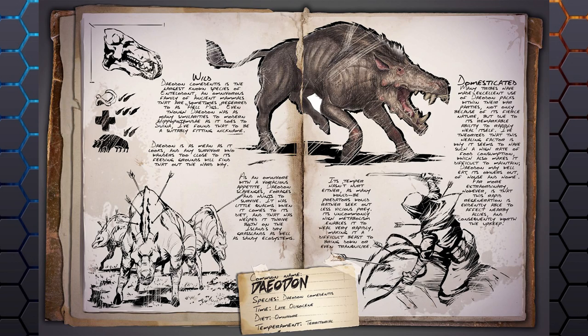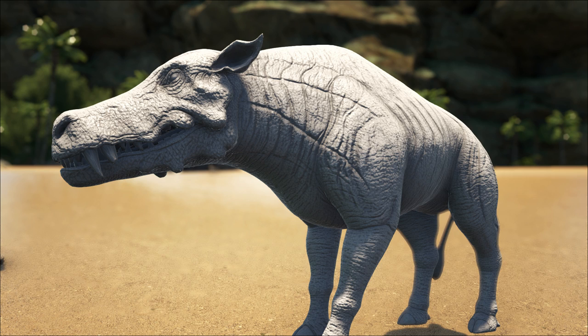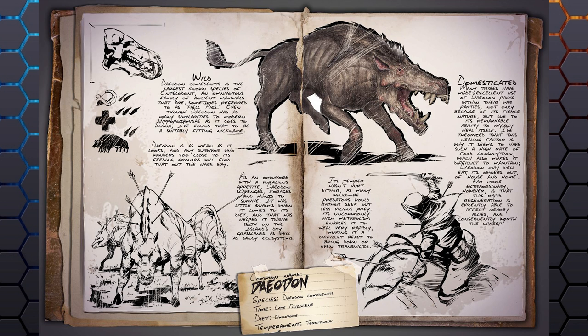The next creature is the Daeodon, often known as the hell pig. It's a tameable, rideable omnivore that will hunt and eat anything. It has a rapid healing ability that allows it to survive almost anything — it's going to be really hard to kill and even harder to tame. Once tamed, it's going to be essential for hunting trips, planned attacks, or base defense, because it has the ability to heal nearby tamed creatures and players. It's going to eat you out of house and home though, so collect a lot of food before bringing one home.